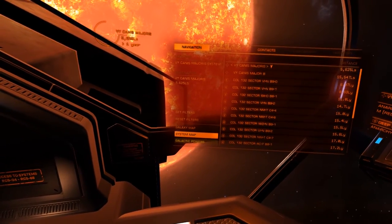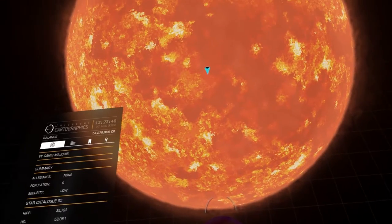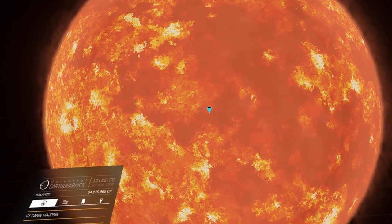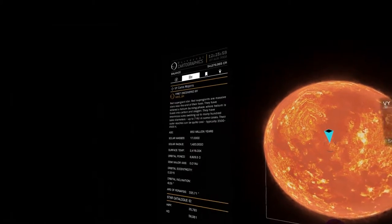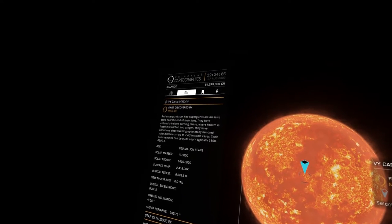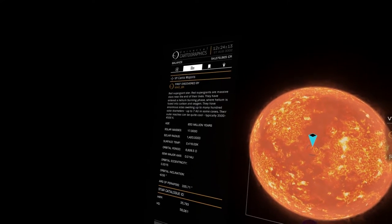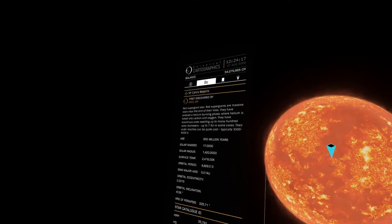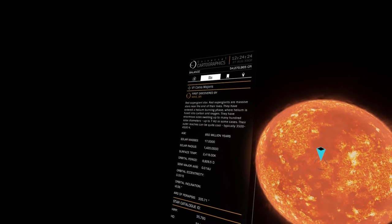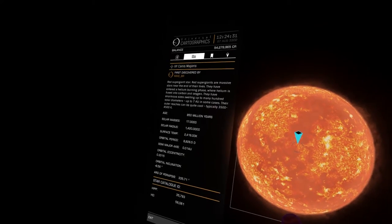Let's have a look at what the system map says. It's a red supergiant — a massive star near the end of its life, in the helium-burning phase where helium is fused into carbon and oxygen. There's a high-level description of the nuclear processes. Enormous size, swelling up to many hundreds of solar diameters — its solar radius is 1,420, which is absolutely colossal.